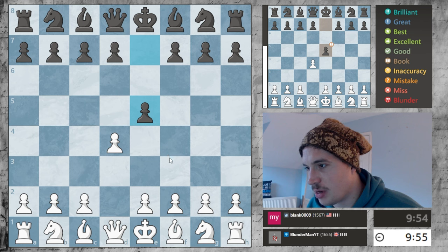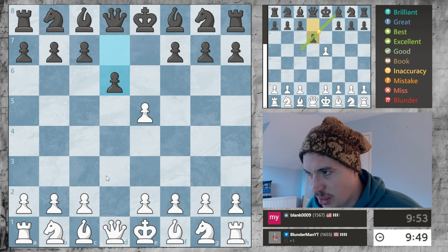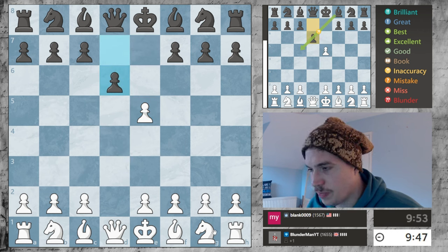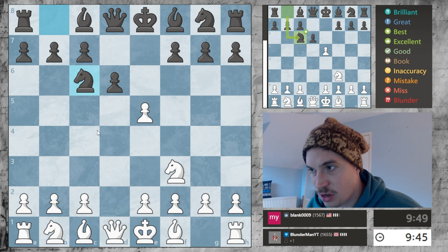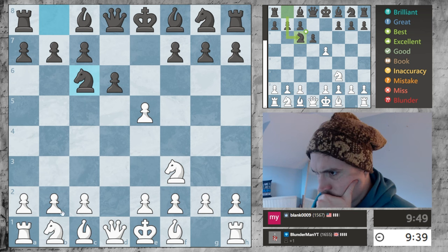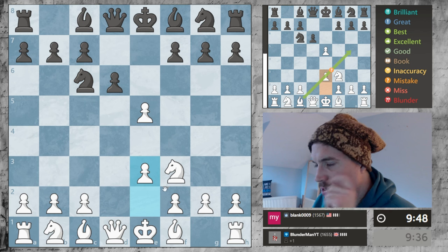He's going for an English gambit, which I absolutely hate playing. I know the best move is to take here, but I'm not going to take anymore, I think, after this. I'm just going to try to develop here. If he wants to take, I will take queens off the board. Let's try to get my king castled as soon as possible.